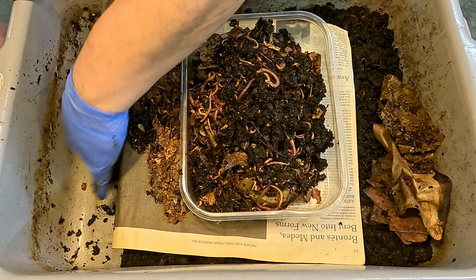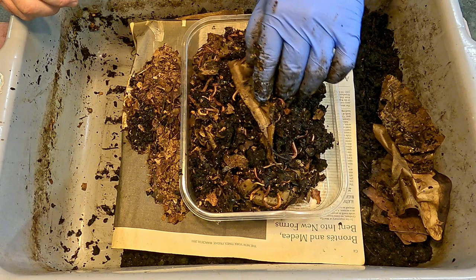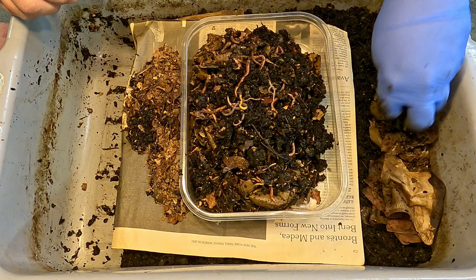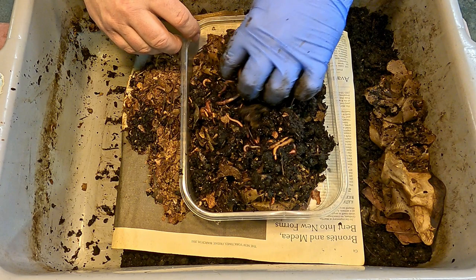I don't want to pick through the rest of that too much - I'm going to leave it with the assumption that it's all for the most part finished castings that I want to keep in the bin for harvesting later. A lot of these large scraps of material, as long as we leave the worms behind, we could pick them out and reuse them, because this stuff is already nice and damp and it's already been infiltrated by all the bacteria and microbes that the worms really thrive on.